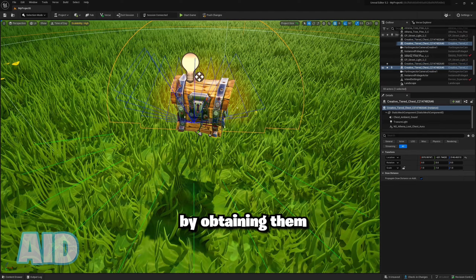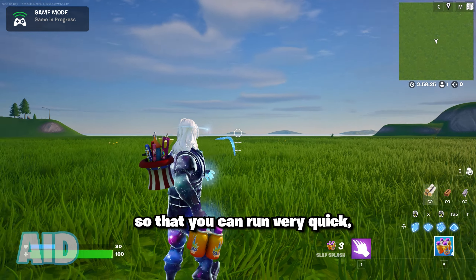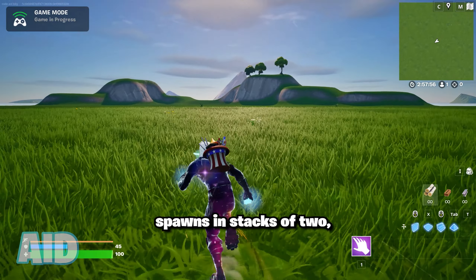As you can see here, they look super sick. Each splash will give you 15 HP and also gives you the slap effect so that you can run very quick. They'll be obtained through floor loot and chest spawns. Each rare splash spawns and stacks as two.